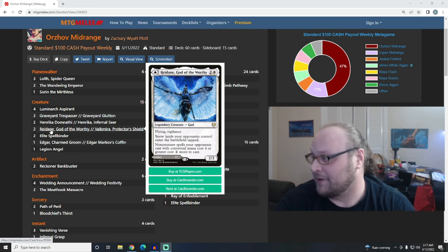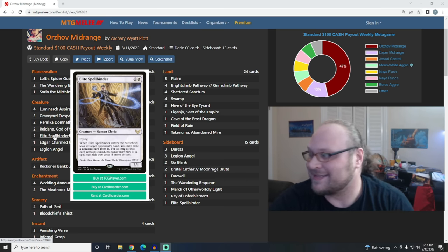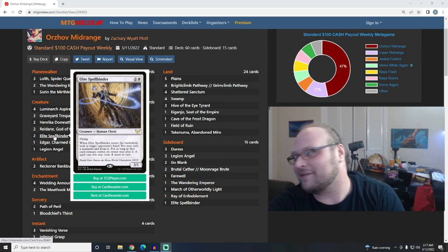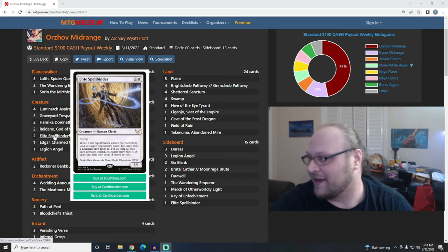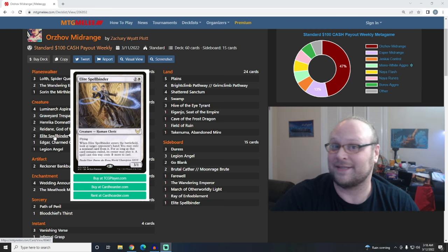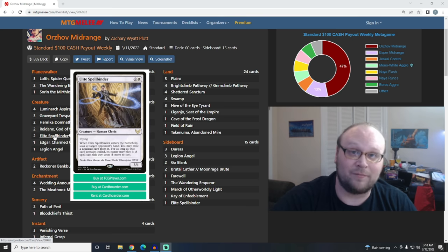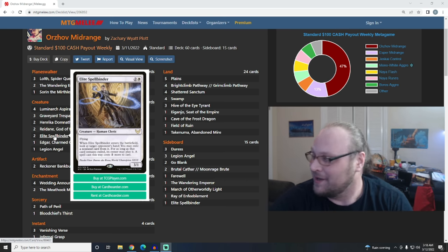The deck also plays two copies of Redain, which makes it a little bit harder for the opponent to cast their spells and makes any snow-covered stuff come into play tapped. Messing with opponents' game plans is often a big part of mid-range decks, and Redain does that very well. Elite Spellbinder is the hand disruption in this version of the deck, filling the Thoughtseize role - but in some ways Spellbinder's better than Thoughtseize because it can get through for 3 flying damage or block a flier when needed. That makes it an incredibly versatile card with a lot of different roles in the deck.